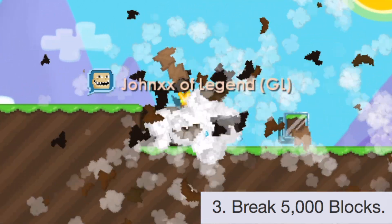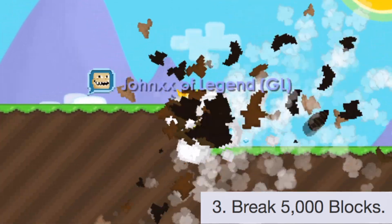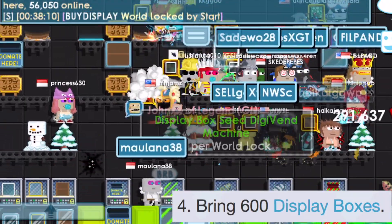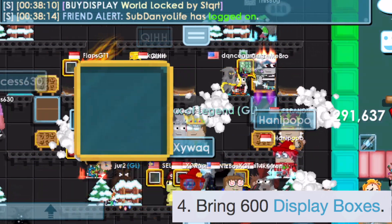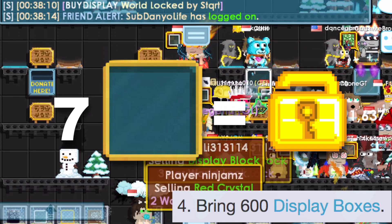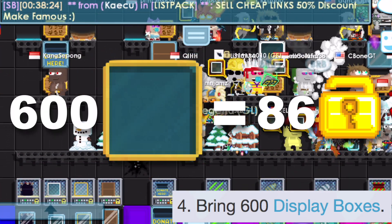Breaking blocks is free, so no spending needed there. I went to a buy-plus world to check the price of display boxes — it is around 7 per world lock. If you need 600 display blocks, you would need 86 world locks.